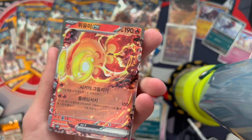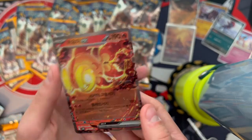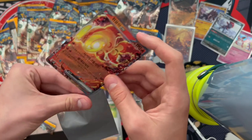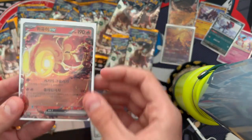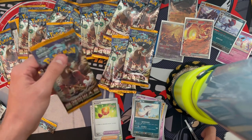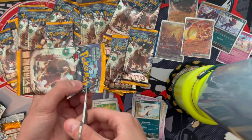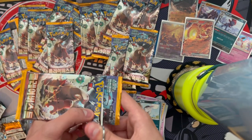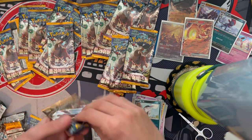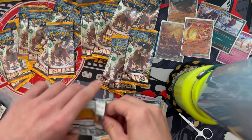Let me know which of the new legendaries is your favourite, because Chi-Yu is definitely mine — he's super cute. Maybe I'm just using him wrong in the game, because people always say use Chi-Yu and every time I do he dies in like two hits.